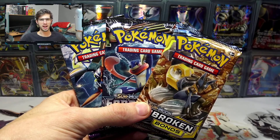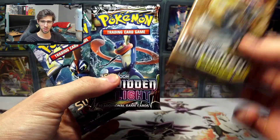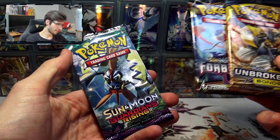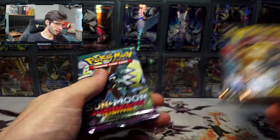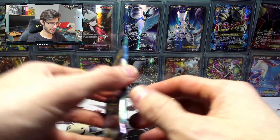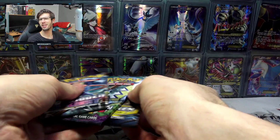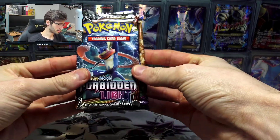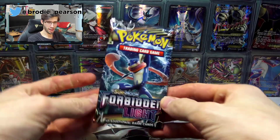What's cracking YouTube, my name is Brody and welcome back to another installment of the Pack Day. Today we're back with another random assortment of packs — Unbroken Bonds, Forbidden Light, and Guardians Rising, all from the Sun Moon era. I don't know what to expect, just playing with fate here. Let's do the shuffle. That looks pretty good to me: Forbidden Light, Guardians Rising, Unbroken Bonds — saving the best to last apparently.